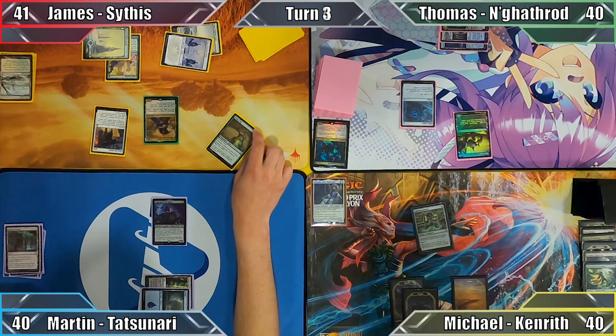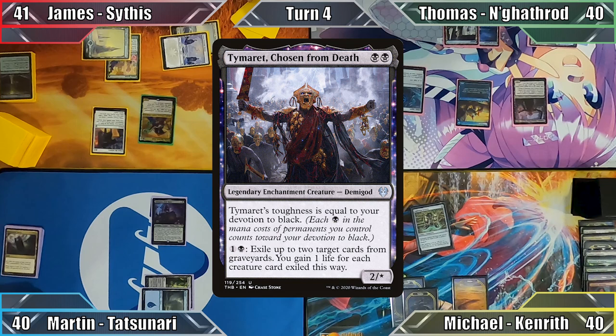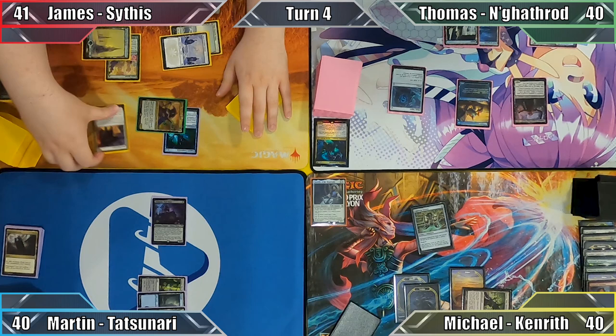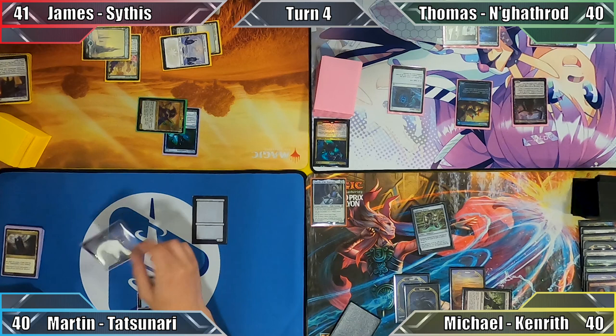Thomas begins his turn by playing an Island, milling James, Michael, and I for 3. He then casts Timurit, Chosen from Death, and passes to Michael, who plays Poseidou Who Shelters All and passes. I play a Forest and cast Tamiyo's Completion, targeting Sithis. The Nymph becomes permanently tapped and loses all of her abilities, and Tatsunari's ability triggers, creating me a 3/3 Kami token. Moving to combat, I attack James with my commander — he takes 3 damage and I end my turn.